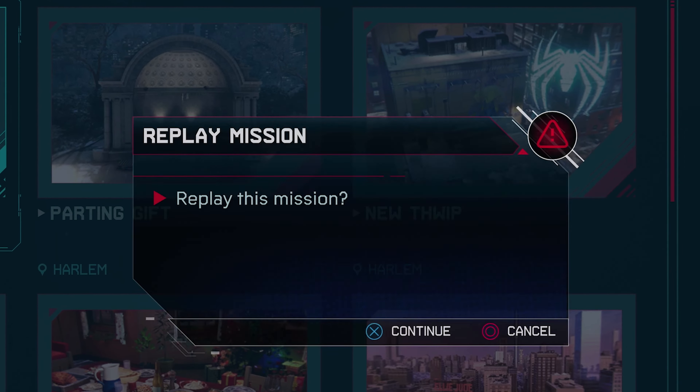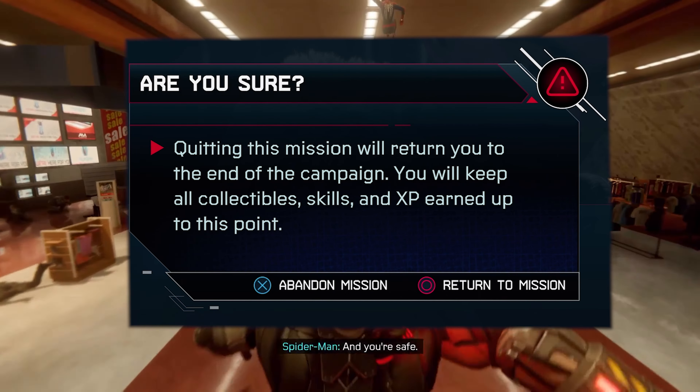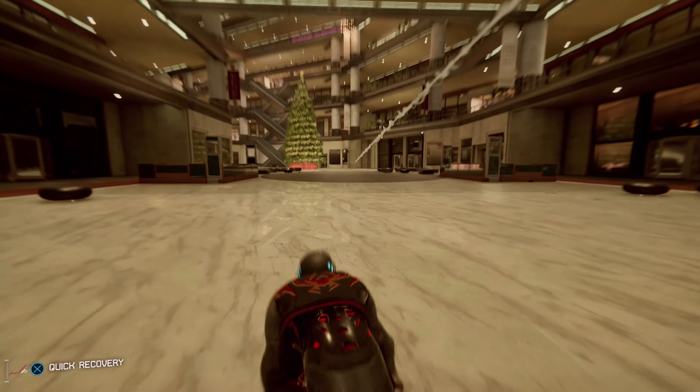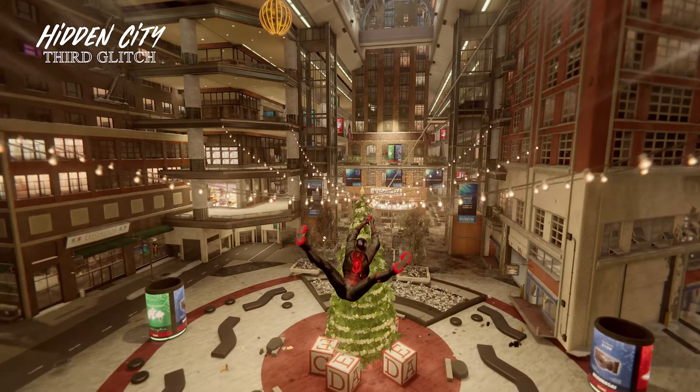You can get inside the shopping mall before it destroys, and that's cool. All you need is to restart the mission when Rhino takes you to the shopping center — you must abandon the mission, wait for 10 seconds, and close the game. After that, when you enter the game and select continue, you'll be inside the mall.